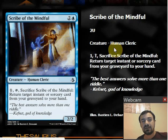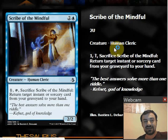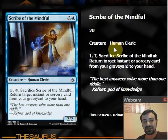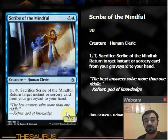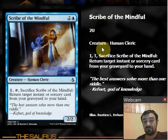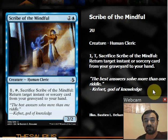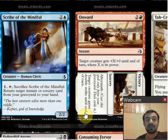Scribe of the Mindful is two and a blue for a 2/2 common Human Cleric. For one mana, you can tap and sacrifice it to return an instant or sorcery from your graveyard to your hand. This is actually pretty sweet with the aftermath cards because it lets you reuse the sorcery-speed version, and then it also goes back to the graveyard so you get the additional option to aftermath it. If you have good spells in your deck, you'd want to consider it. If you're not spell-heavy, you just don't play it.